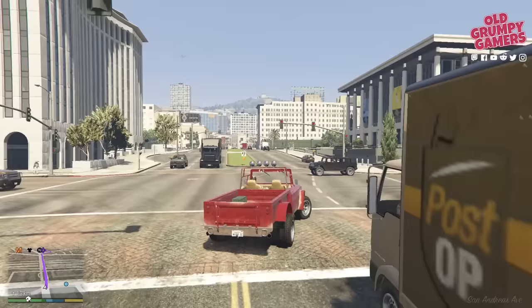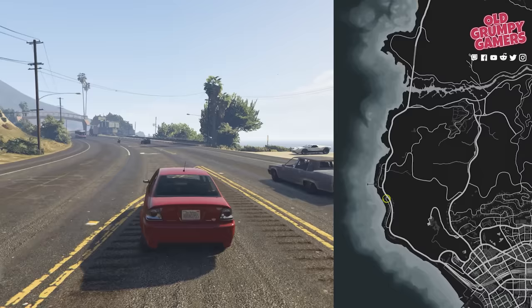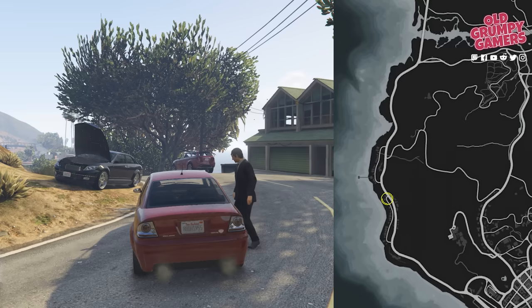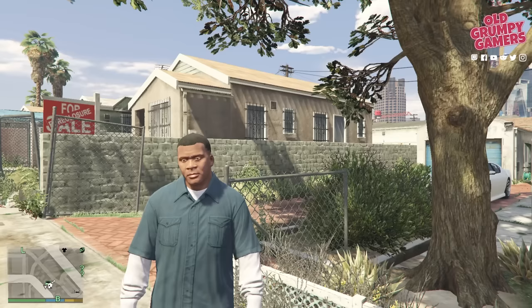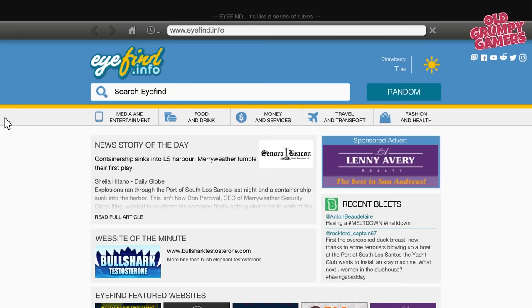With all that done, Michael should be sitting on a little under three million, Franklin around the million mark, and Trevor on about $330,000. Now for the actual investments. The first important thing: if you're driving around and see a guy asking for a ride, do not pick him up — go to the other side of the road and avoid triggering that random encounter. He'll give us a stock tip yielding between 25 and 30 percent and we want to save that for later.